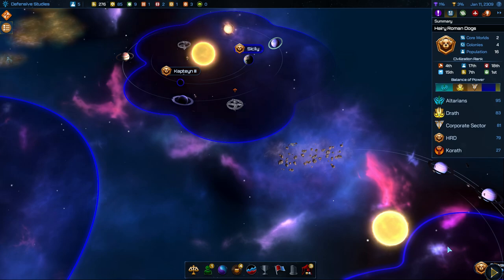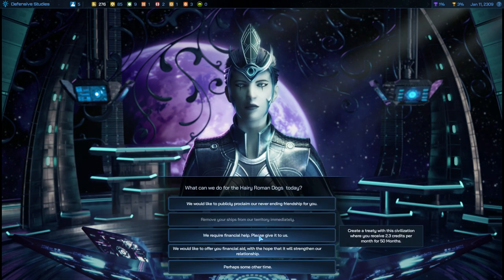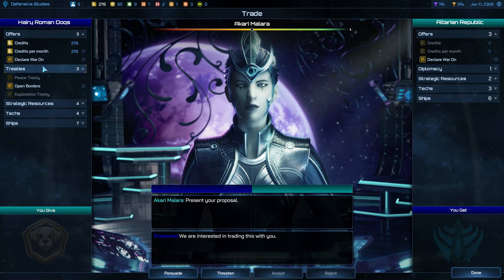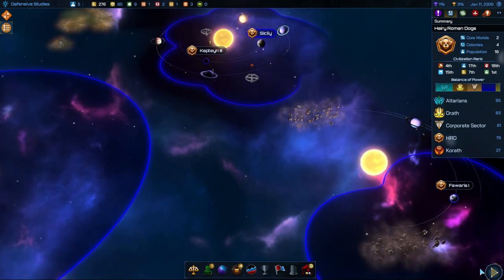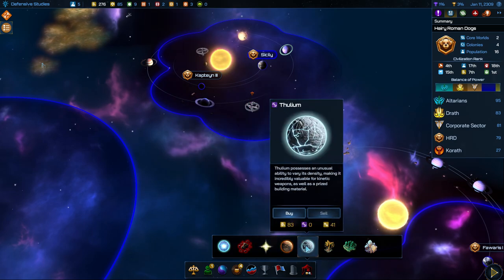Because we can now communicate, we're going to take a look at how trade works and the different things you can say. You can declare friendships, ask them for financial help, offer them financial help, demand they remove their ships from our territory, and then you can do trade. In trade you can offer credits, demand they declare war on somebody or offer to declare war on somebody, open your borders, get peace treaties, exploration treaties, offer resources, and tax trading, which can be very helpful. You can also trade ships. I've really been digging the diplomacy in this game — they did a pretty good job with it. We also have access to the Galactic Bazaar, the market where you can sell or buy resources — a good way to make money in the early game.